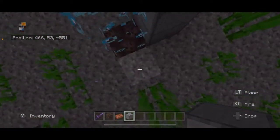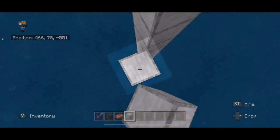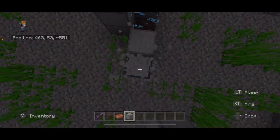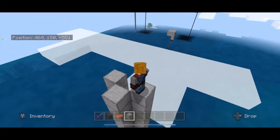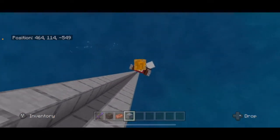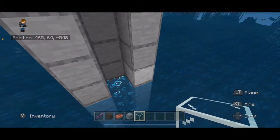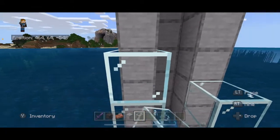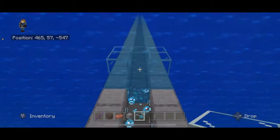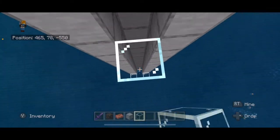Come down to the bottom where the soul sand is and build up another column all the way to 150, then do that one more time on the other side. When you get up here to the top in survival, you'll be jumping off again all the way down to the bottom. Then take some glass and place it here — we're making a door so you can enter the column or go up higher. Build glass all the way up so you can see out.